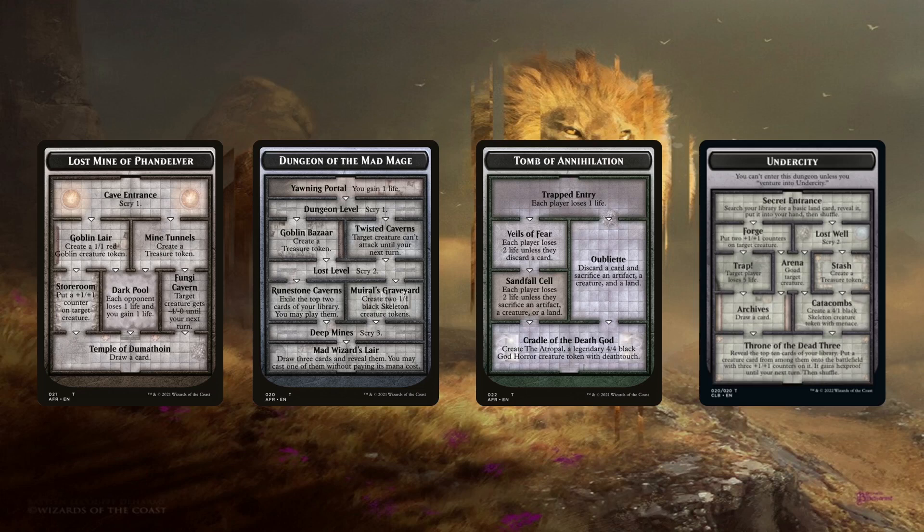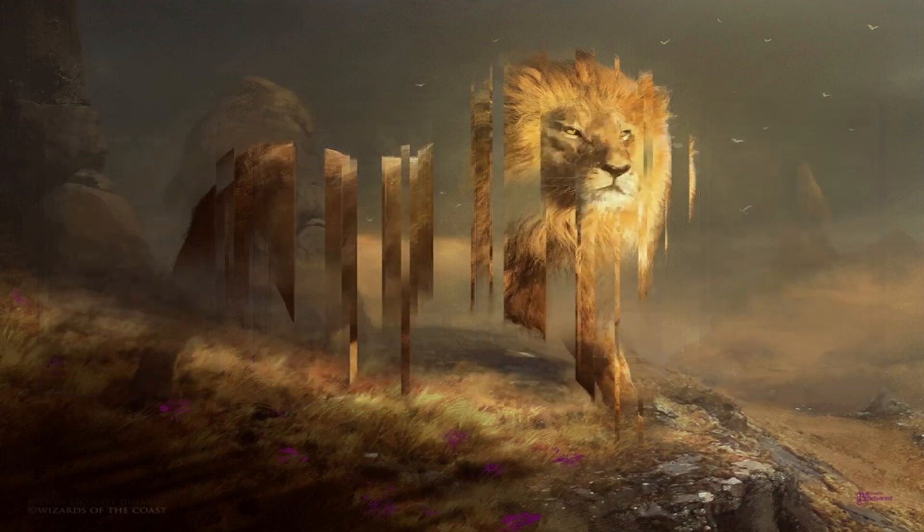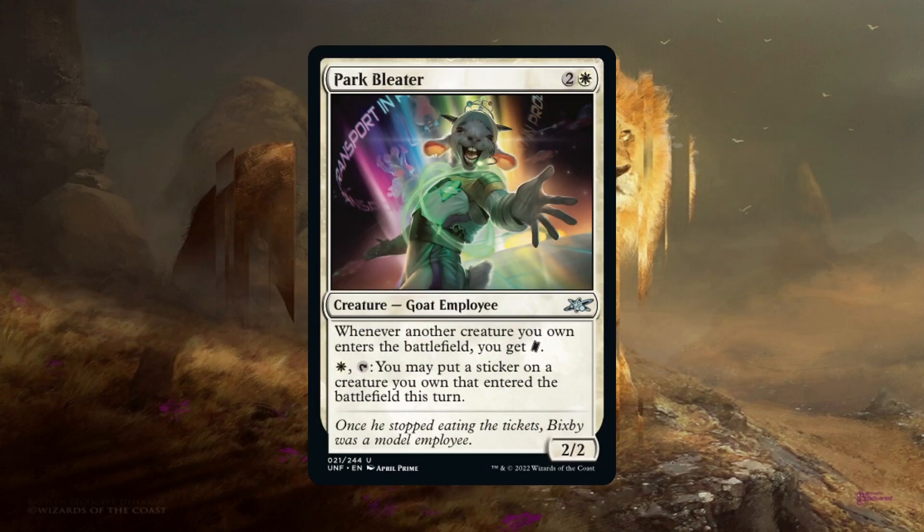Continuing along my off-the-beaten-path brand of win cons, we have Park Bleeder. This thing can rack up a ton of ticket counters — you'd wish you had it at an arcade or carnival. The best part is that it doesn't care if the creature is a token or not, unlike Radiant Solar. Then, for one white mana and tapping, you can put a sticker on a creature you own that enters the battlefield. So how is this a win con? Well, it can be a win con — unfortunately due to the high-variance nature of stickers and their deck-building rules.